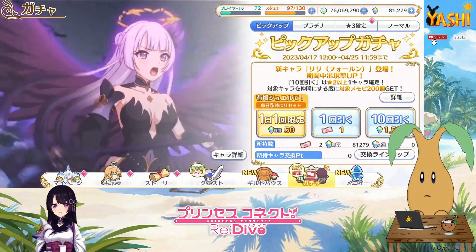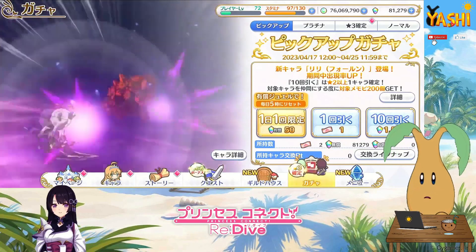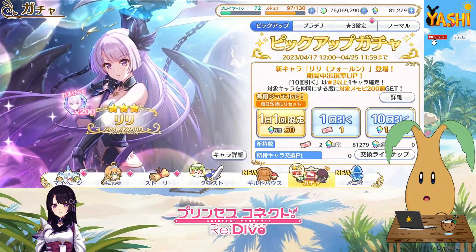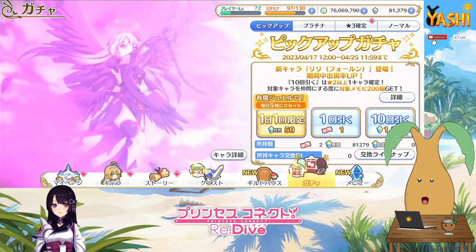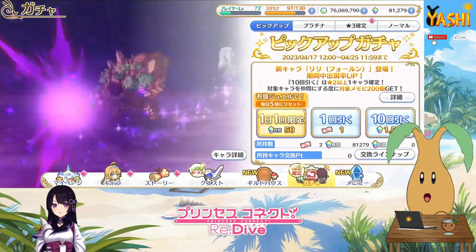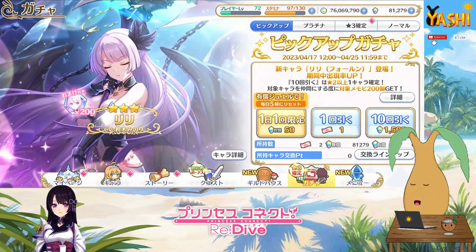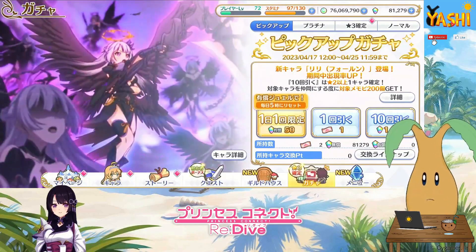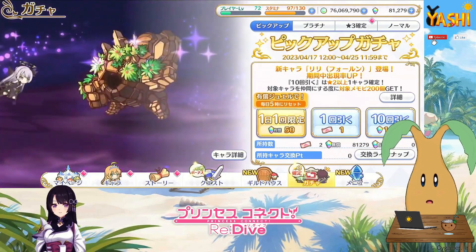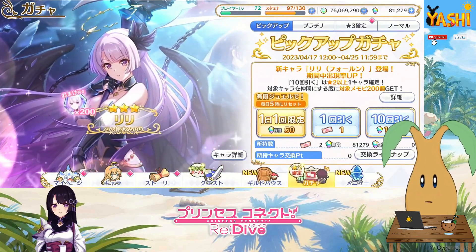Hello everybody! Minasan konnichiwa! How is everybody doing? I am Takoyashi, your Palm Tree friend, and welcome to another Princess Connect video. Today we have a new ally who has arrived. If you saw my video I released yesterday, I was saying there are a lot of new characters being introduced in the story in Chapter 3. Surely some of them will soon be released in a gacha, and the day later we have one — Lily Fallen version. So let's go in and have a little look at what she does.